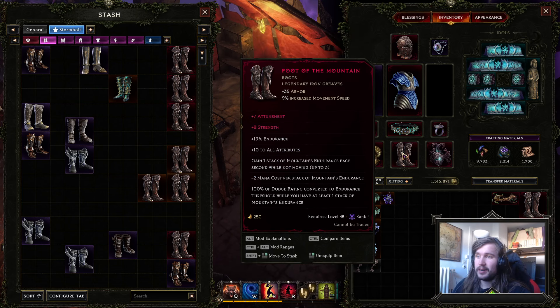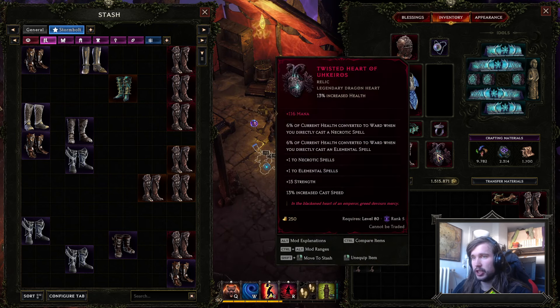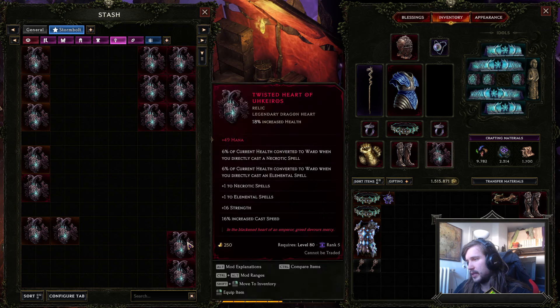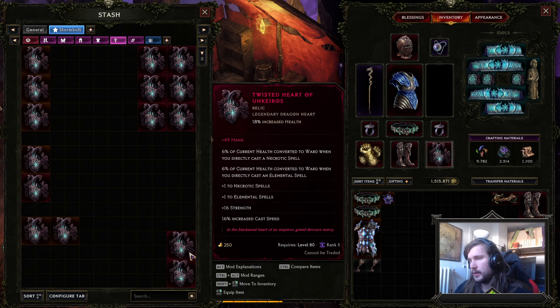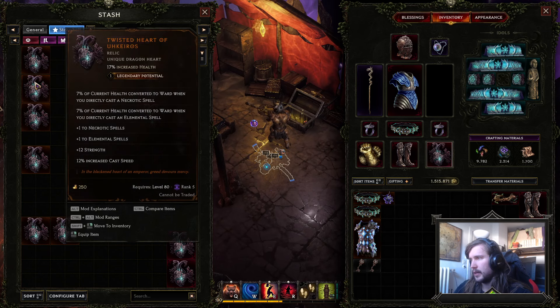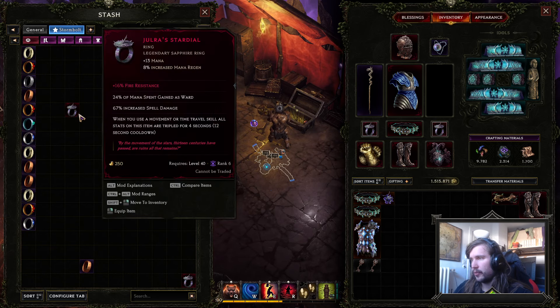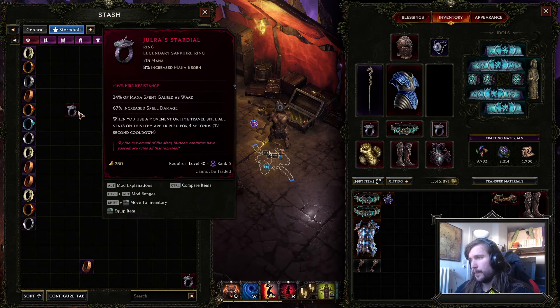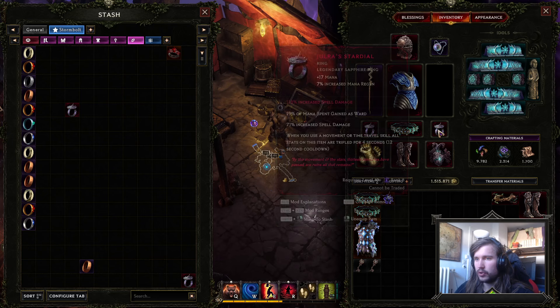These aren't that great — they could be a lot better with 16 Attunement, 8 Strength or something like that. We didn't really change much about the Heart of Okurus, but I'm not happy with it. I've done so many and have hit good ones, so this is what we're currently using. For the rings, just farm Tier 1 Joros, get the rings, stamp Tier 7 Attunement and Tier 7 Spell Damage or something in that direction — you're golden.